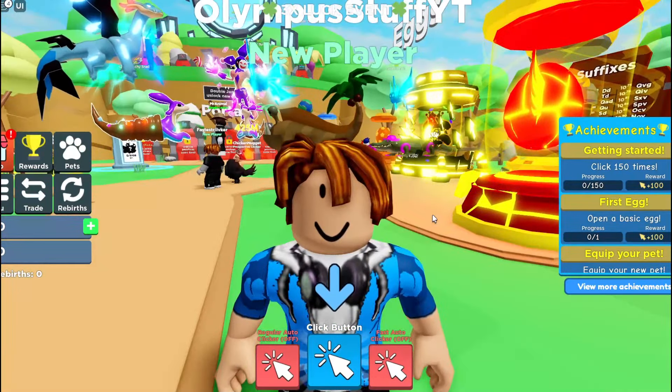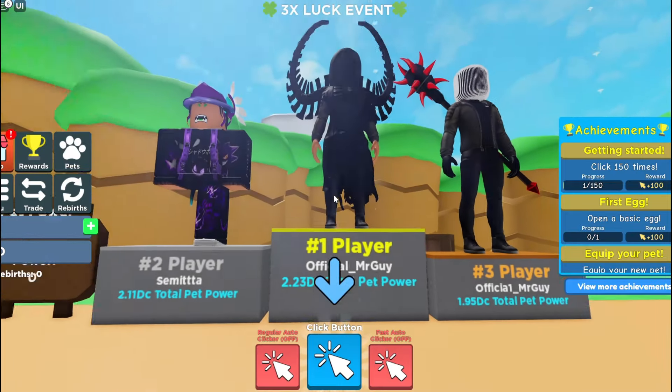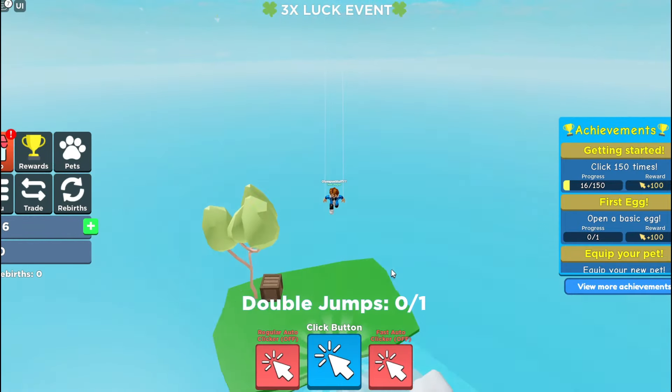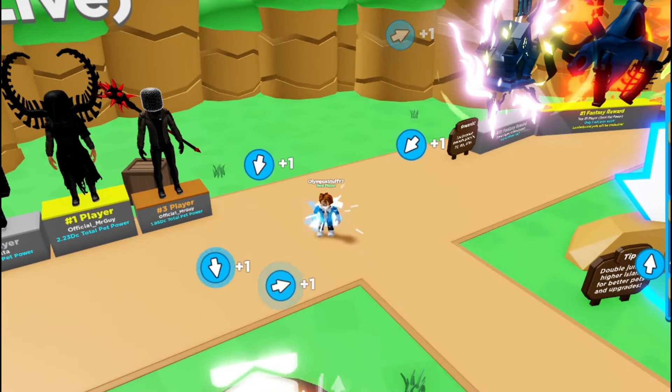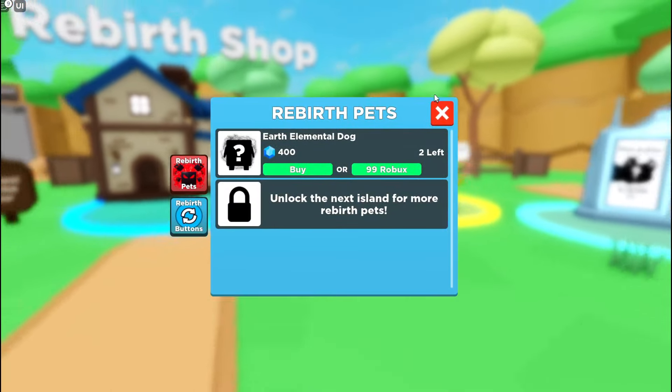I'm going from Porter Rich in Clicker Simulator. I will become the number one player and take over the official Mr. Guy. The whole goal of the video is to become number one — how are we going to do that? By obviously clicking like crazy. And we're into the three times lucky event, so that should help us become number one.